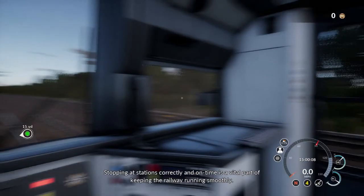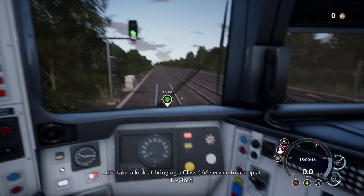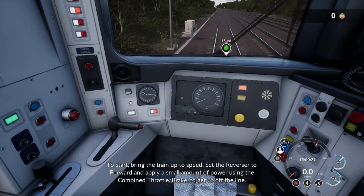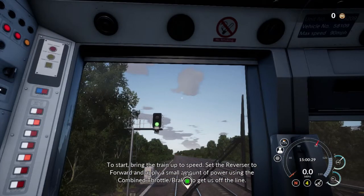I know how to drive one of these now. It is bringing a Class 166 service to a stop at Twyford. Okay. To start, bring the train up to speed. Set the reverser to forward, and apply a small amount of power using the combined throttle brake to get us off the line. Right, okay, love. Here we go. Forward.